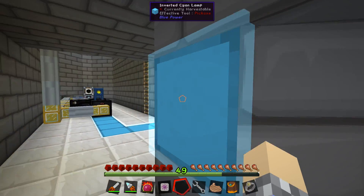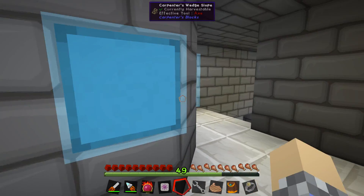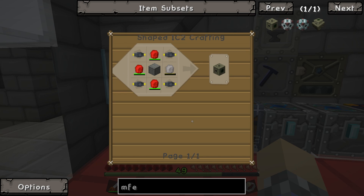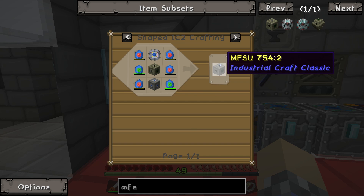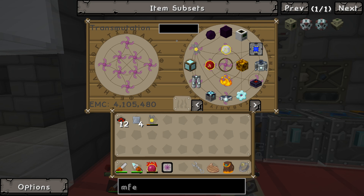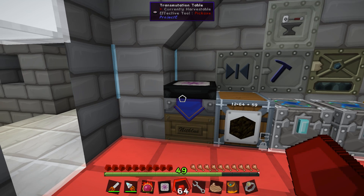Another thing we're gonna go ahead and build is our medium voltage power containment - the MFE. We're gonna build an MFE because our little bat box up there in the nether is not going to be enough for all of our power needs. Not an MFSU - we're not gonna blow ourselves up again like we did in the last episode. We're gonna need a lot of redstone and I think four diamonds. Uno, dos, tres, cuatro. Excellent.